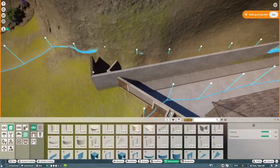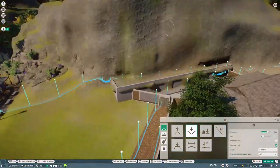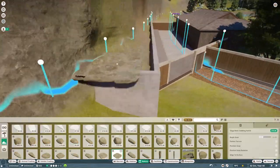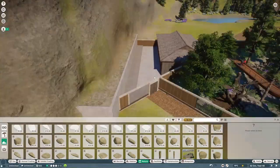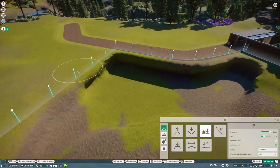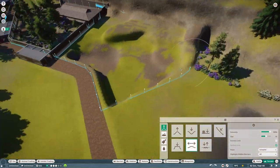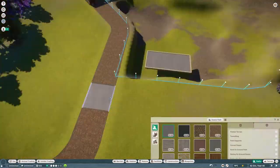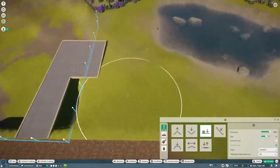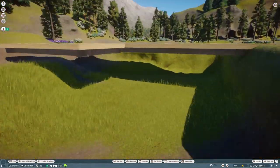In today's episode we are going to be building a habitat for a relatively large colony of Japanese macaques, also known as snow monkeys. These guys are one of my favorite animals in the game. For any of you who've been around the channel since November 2019, you'll know I really really like these animals. They featured in my top 10 Planet Zoo animals. I haven't actually built one on the channel before, so it's nice to be able to do that.